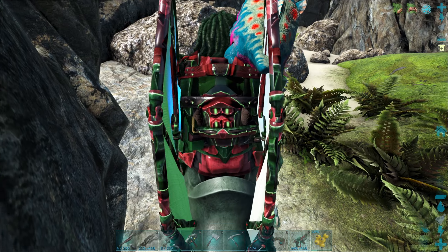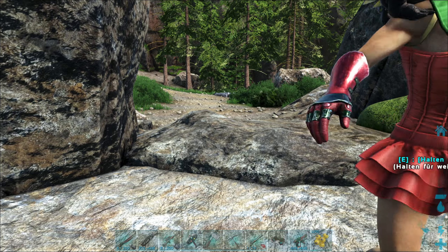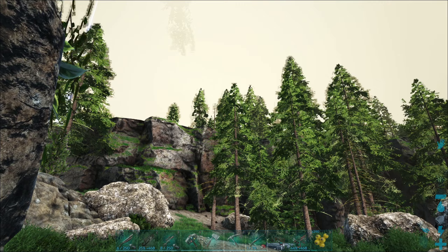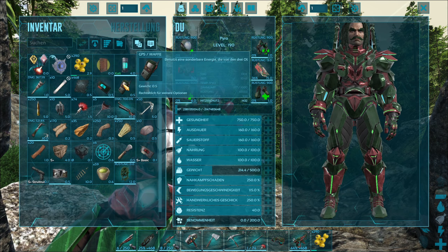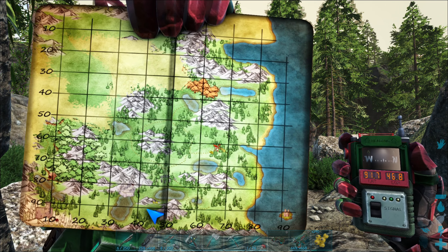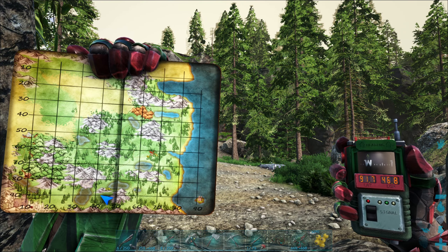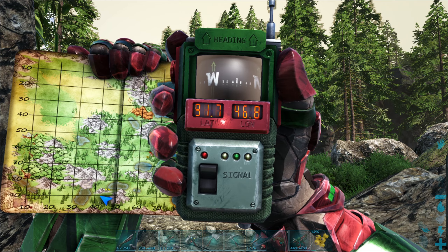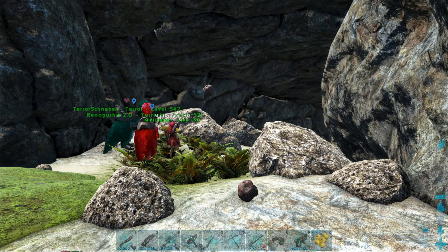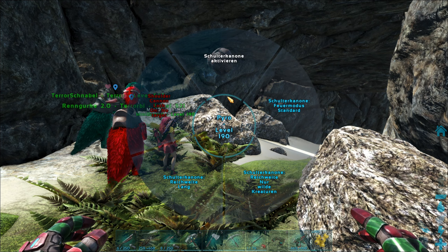Das ist halt für die, die die anderen Folgen noch nicht gesehen haben: die Karte hier ist noch nicht fertig. Die ist momentan zu 80 Prozent fertig. Deswegen ist das noch nicht alles so. Ich stelle mich in den Eingangsbereich schön hier und dann schauen wir mal auf die Koordinaten und die Karte. Also die Karte seht ihr, wir sind ziemlich mittig unten bei den Bergen. Und die genauen Koordinaten sind 91,7 zu 46,8.